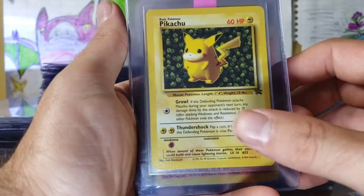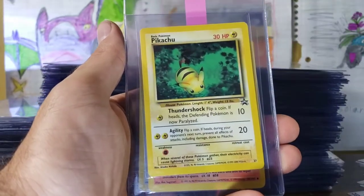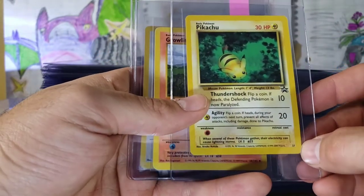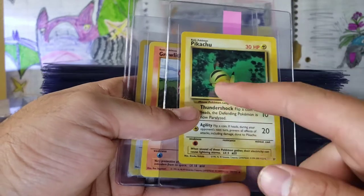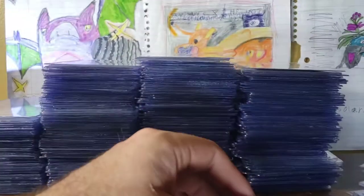This one promo is actually technically the second, because of the E3 Pikachu that they gave out. And a regular Black Star Pikachu number 27 — I think they call this the Bumblebee Pikachu. Shadowless Farfetch'd, Shadowless Grothy.